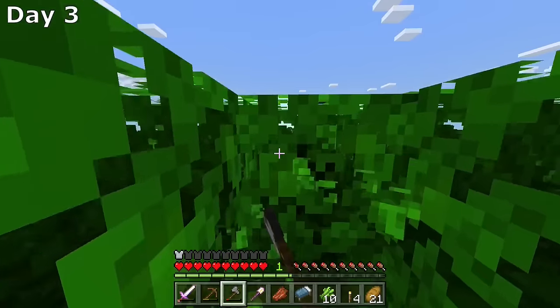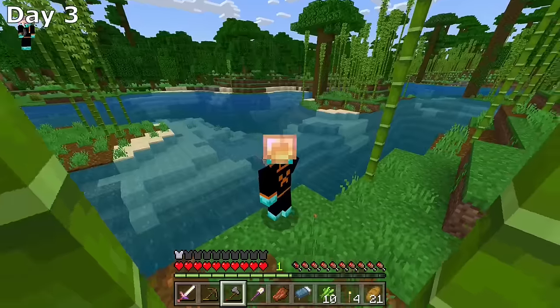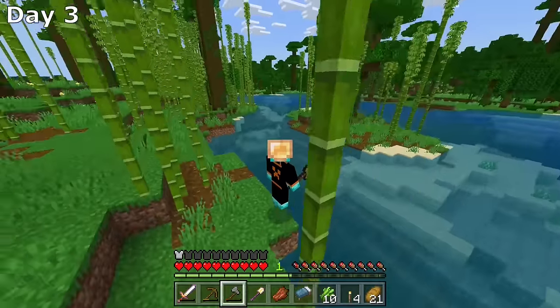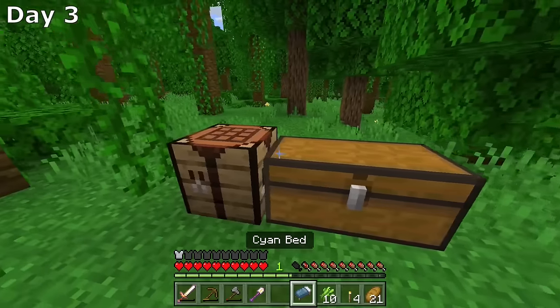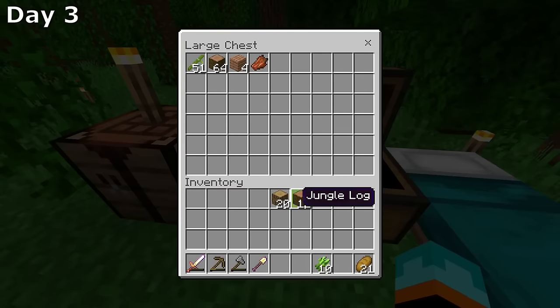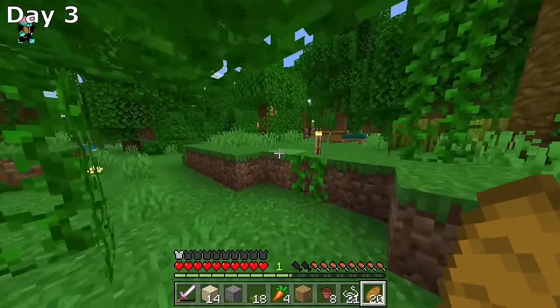I climb a tree to get a good view of how big this jungle is and where I want to build my base. I spotted an amazing lake in the center of the jungle, and I knew this is where I want to build. So I set up a little camp, emptied my inventory, went back to collect the loot from the boat, and came back to where our new base will be.